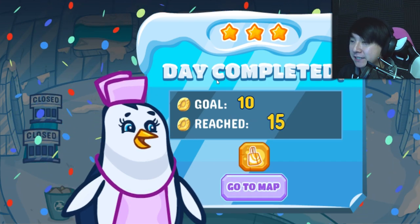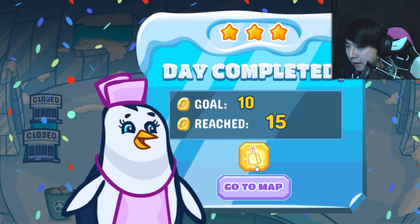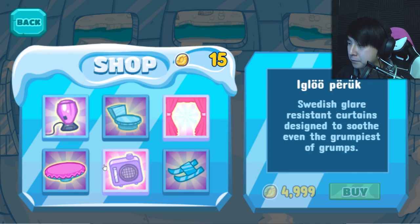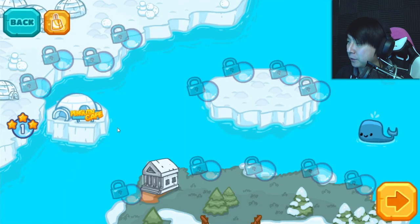We look so happy. Day one complete, three stars. All right, so that was the tutorial. What's this little shopping bag thing? I'm assuming it's a store. Shop — ice pea blender. Give Bob a new super-fast blender to help him cook twice as fast. So there are power-ups, but they're so expensive. We only got 15 coins, there's no way we can afford those right away.